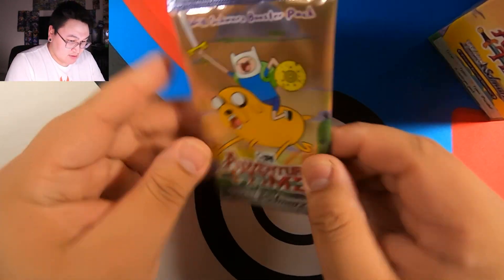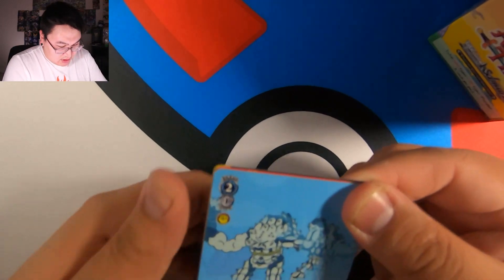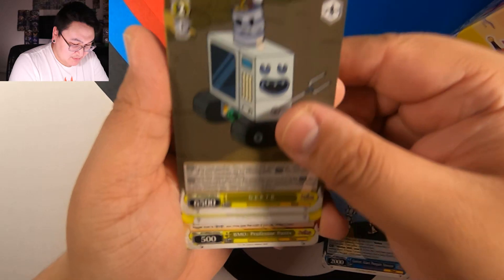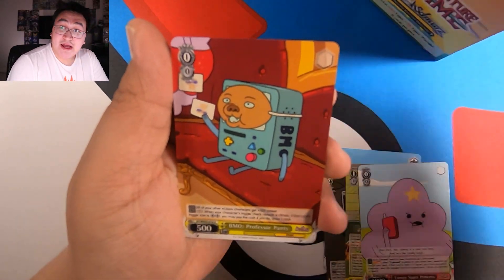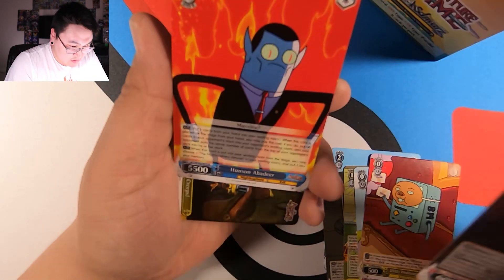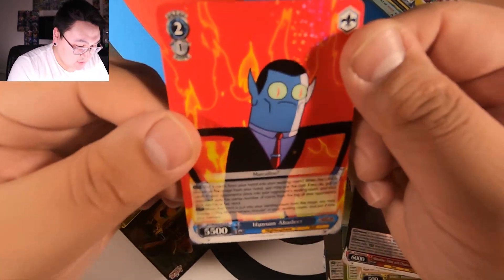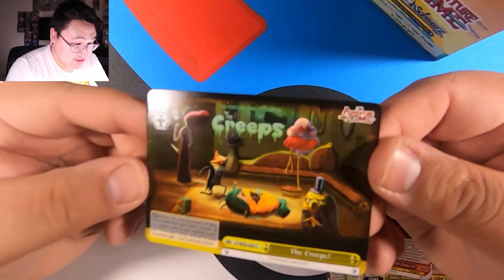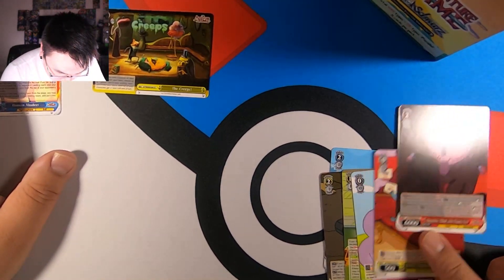So we have pack 1. Let's see — there's a pull tab. Gunter Giant, oh that's cool. Neptune. Card Wars. Bumpy Space Princess. BMO Professor Pants. Marceline. And there's a foil — a rare right there. That's pretty cool. And the Creeps is a CC Common. Uncommon.